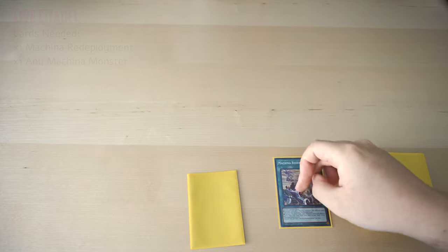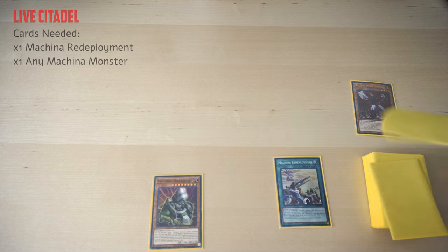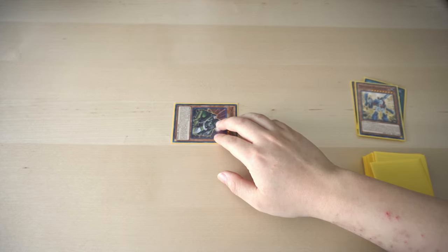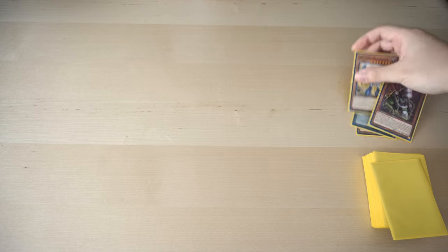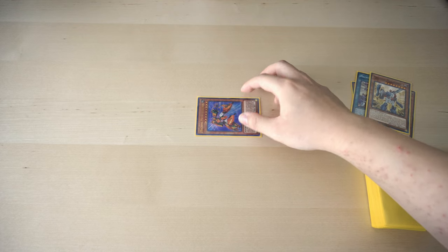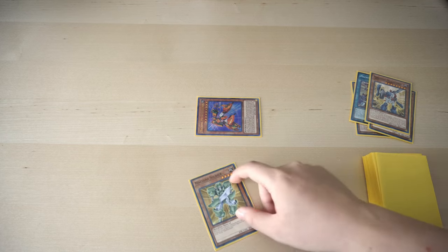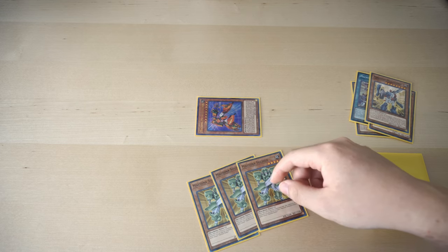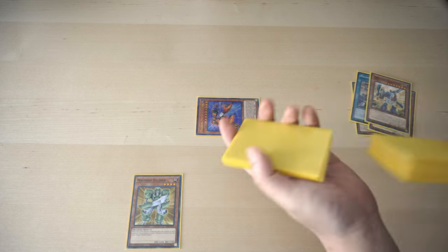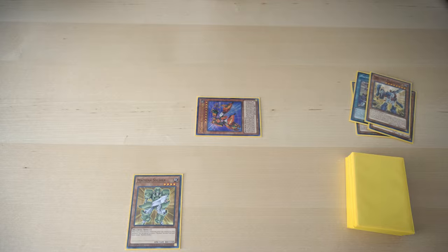Now for the last and final combo, I'm going to be showing off how to get a live Citadel on your first turn. We're going to use Redeployment to discard any random card, and add Machina Irradiator and Megaformin to our hand. Using Irradiator's effect, we're going to pitch the Megaform to Special Summon it. Use its effect to destroy itself to Special Summon Megaform from the graveyard. Megaformin will then tribute itself to Special Summon Metal Cruncher from the deck. When Metal Cruncher is Special Summoned, it will reveal 3 Earth Machines. And of course, having a live Citadel on our turn requires it in hand — we have Machina Soldier to search off of, we Normal Summon Machina Soldier, and then Special Summon the Citadel that way.